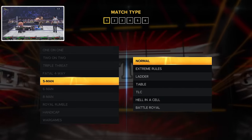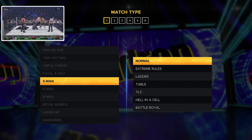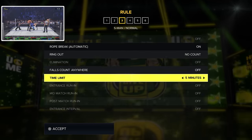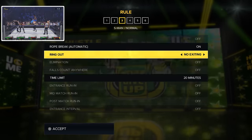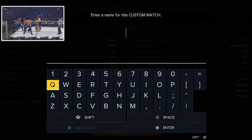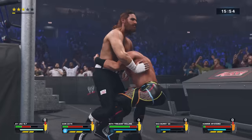Next is a classic I hope they bring back in 2K24 — the scramble match, which WWE doesn't use anymore but definitely should. This is a five-way match with normal match rules. Turn iron man on and set the time limit to 20 minutes with no count out for ring out. The main point of the championship scramble is you put the title on the line — every time you get a pin, you are now the WWE champion. They totally need to bring this back on TV, and in the game it makes for a great title match.